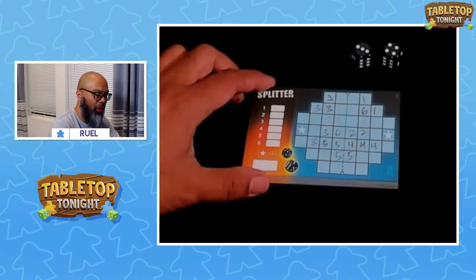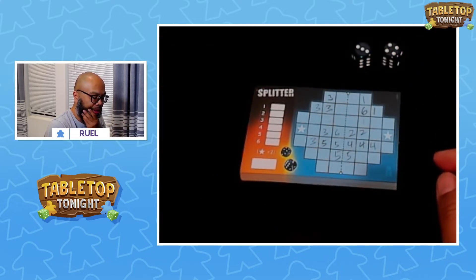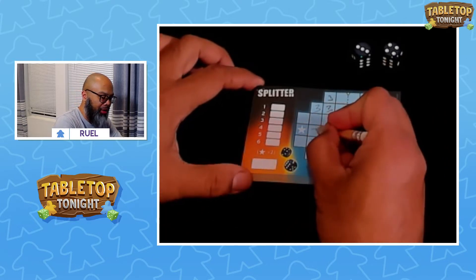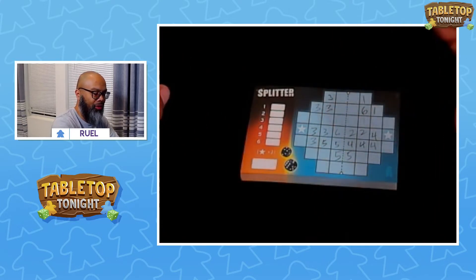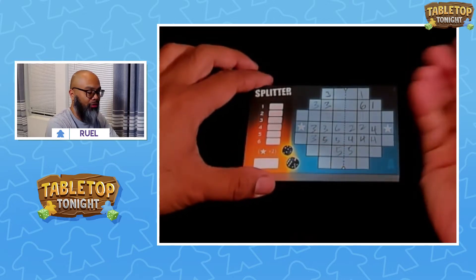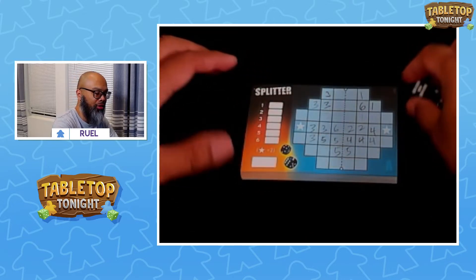A 3 and a 4. That's good — if I put a 3 here and a 4 here, I have a set of 4's and a set of 3's. You just continue. It's a really quick game; you continue until your score sheet is filled up.